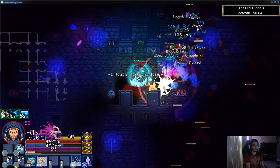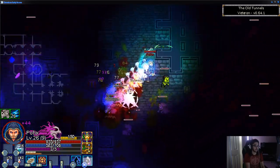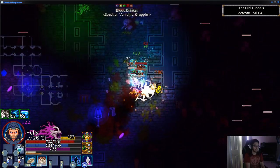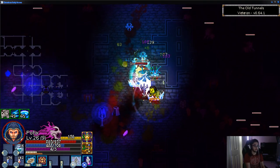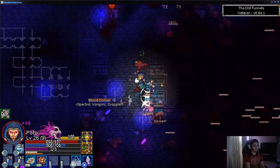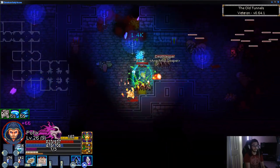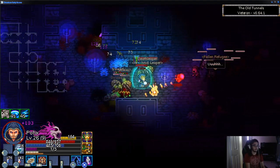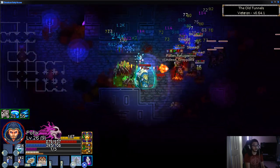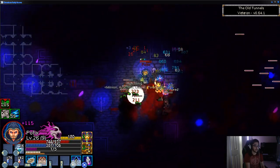The Warlock class has its own mechanic: a soul generation system. You can spend your souls to enhance certain abilities, grant yourself buffs, or hold onto them to increase your damage later on. As I said before, you're not limited in any way with your passives or your actives — you can spec into as many trees as you'd like.